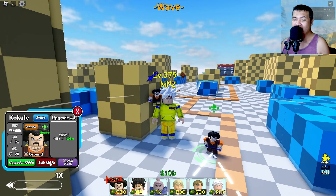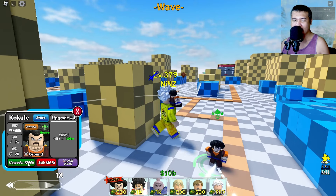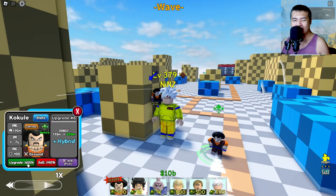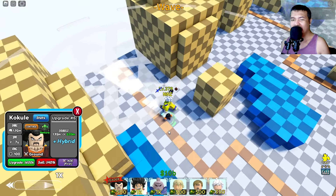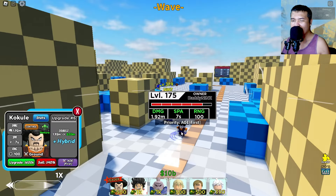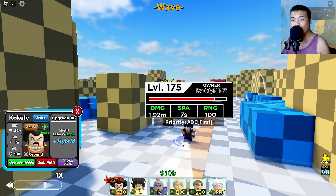The next upgrade is too cheap - only almost 50k. The next upgrade after that is Ultra Pink Bomb. This time he changes into AOE circle - a really big one. Total damage of 1.92M, 7 SPA and 100 range. Let's go for the attack animation - oh my god, he's using the Spirit Bomb!